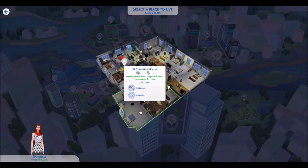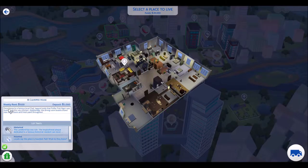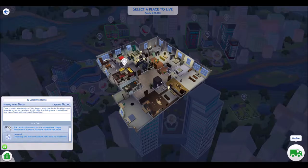You know what, I think I'm going to pick this one. The furnishings aren't too much, the deposit is only $1,000, the weekly rent is $600 — one bedroom, one bath. The description says it was once home to a very famous local chef, and legend holds that puffer fish nigiri was invented in this very kitchen. For 'historical' it means the inspirational plaque dedicated to the famous resident can never be removed or sold. And locals say it's haunted — but alright, I'm going to pick this one.